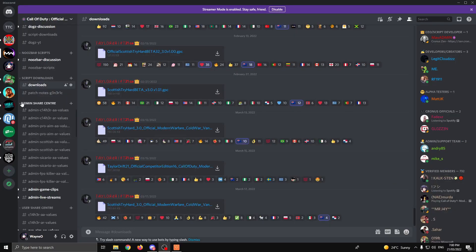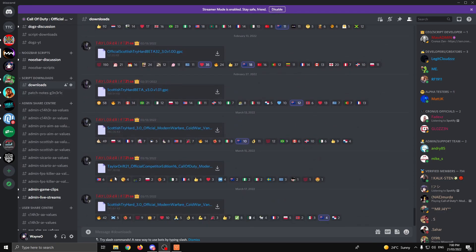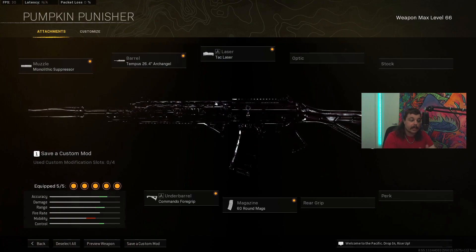G'day everyone, the no recoil tutorial. For this video I'll be using the Taylor Drift Scottish Tryhard 3.0 beta script. To download this one you'll need to be in the Taylor Drift Discord - there'll be a link to that in the description. You'll need to have the newest Zen Studio and the newest beta firmware installed on your Zen for this script to work. If you're not sure how to install both of those, I have a video linked in the description. Also in the description you'll find a link to a video explaining how to set this script up, so if you're new go watch that first then come back to this one.